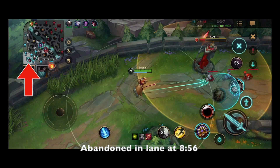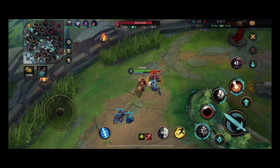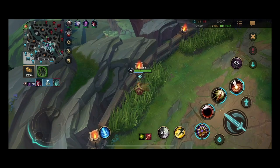After the teamfight, Miss Fortune is going towards Baron Lane — and again, roaming is important, but we don't even have our first turret taken down. It is not important to follow your ADC; do what's best for yourself and for your team. Lots of people say support shouldn't take minions — my counter-argument to that is the ADC shouldn't leave any minions to take. If I had left this lane, Caitlyn would be free farming. The best thing for my team is to keep her from taking this turret and getting free gold. I'm going to skip ahead because this is a two-minute clip of me farming against Caitlyn and it's just boring.